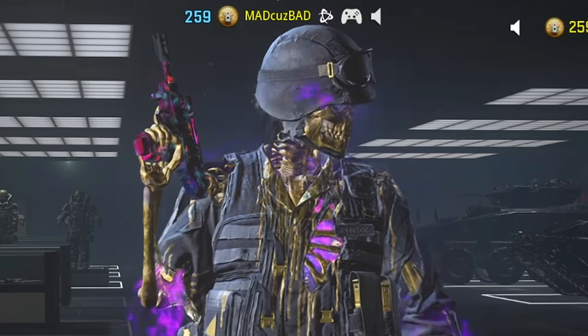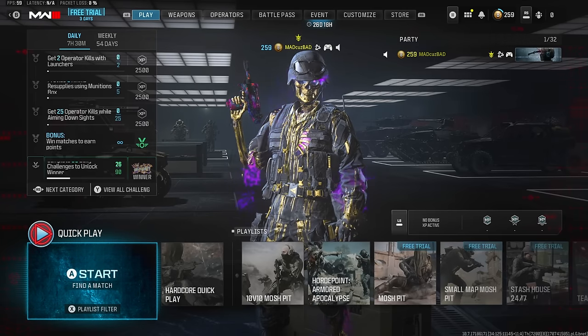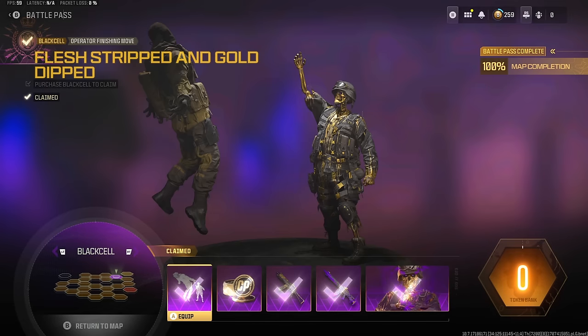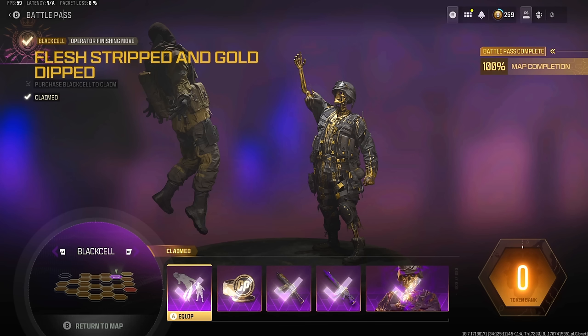Welcome back to another video on the channel, hopefully you guys are having a great day. This skin just looks so damn good and crazy. Today's video is about an execution in the Black Cell version of the battle pass — it's called the Flesh Stripped and Gold Dipped. It's pretty much like the witchcraft execution we already have, but instead of breaking their bones, you strip their flesh off and their bones fall to the ground as solid gold.